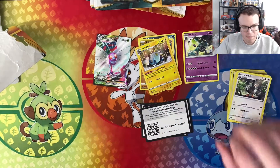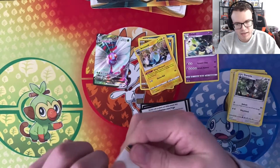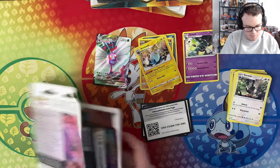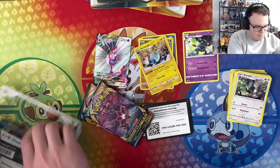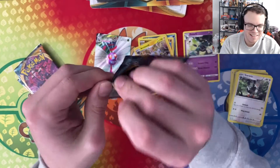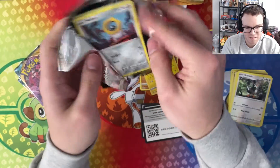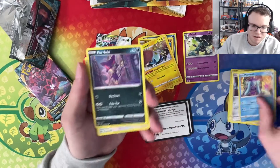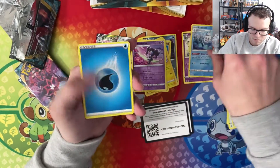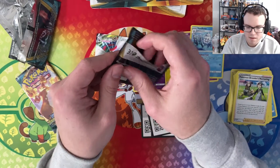Alright, here's the next one. I adjusted my setup a little bit here, so this is the first video with the new angle - bear with me on that. If there's at least a hyper rare in one of these things, let's go Charizard, right? Marill, her line, come on... okay, got the Azumarill and Banette regular rare. Basura - that's for you guys. That was one of three.